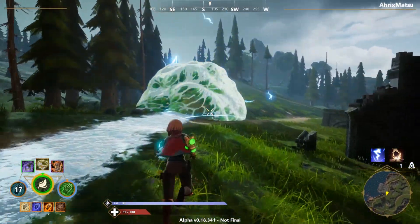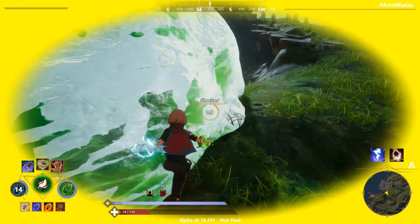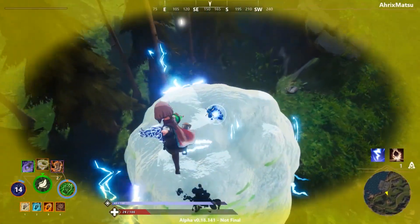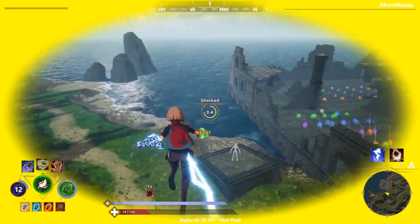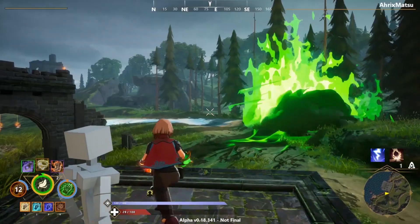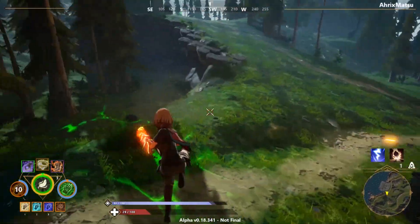You can also freeze the poison cloud — the poison ball's ult creates a giant poison cloud. Then you can use fire to blow it up and create dragon flame.